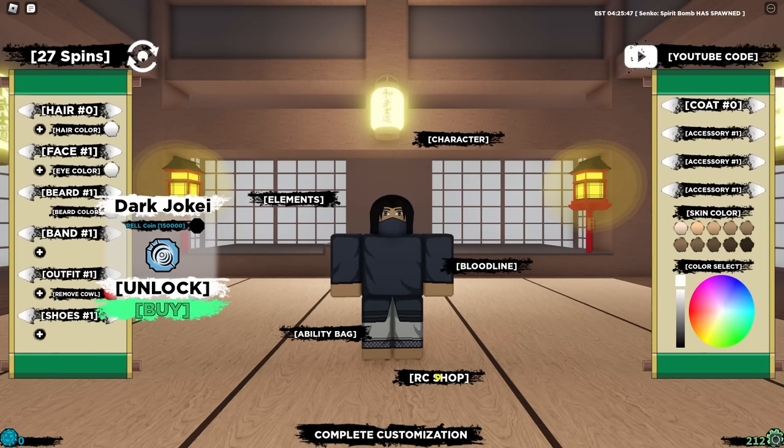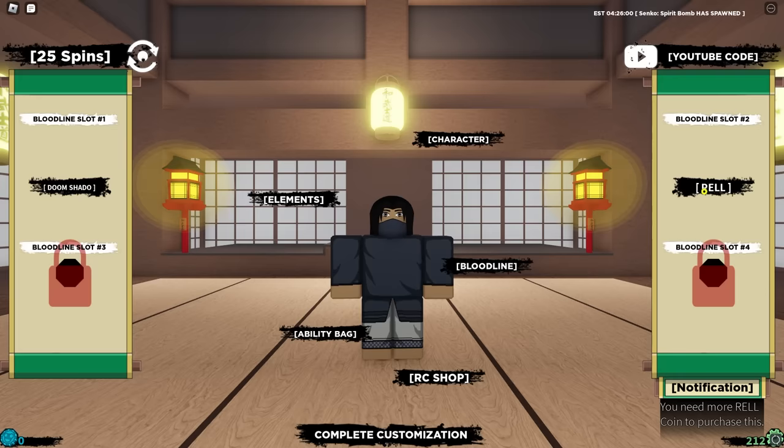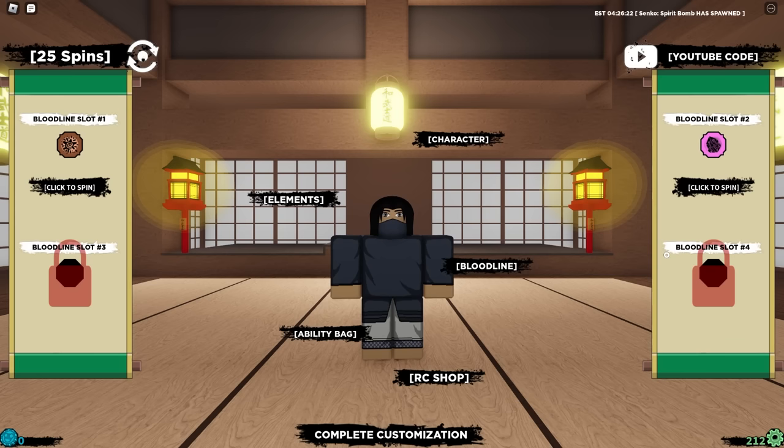That's not going to be that difficult. We can buy the Dark Jokai anytime because we're going to get enough Rel coins from the codes. Before we use the codes, we might as well keep on spinning because we can at least get Jokai from the 500 to 1,000 spins we have. We have 500 spins, and for elements I'm just going to go for Wind. I don't even know if Neji uses any elements.